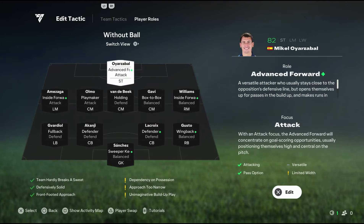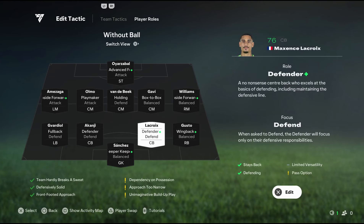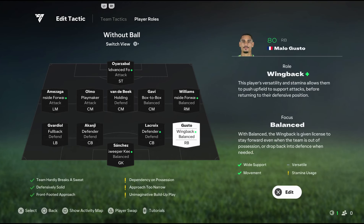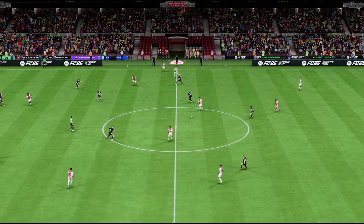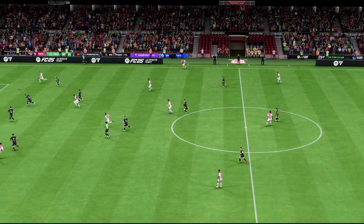Then it's time to get into the player roles. Defensively, the player roles are pretty simple. You want to get your goalkeeper to sweeper-keeper, your left-back to full-back, and both centre-backs to defender. Leave the three defenders on the defend focus, while your keeper can stay on balanced focus. Your right-back should be switched to wing-back with a balanced focus. This shape keeps three defenders back, while your attacking full-back is free to track forward, opening up some space on the wing.